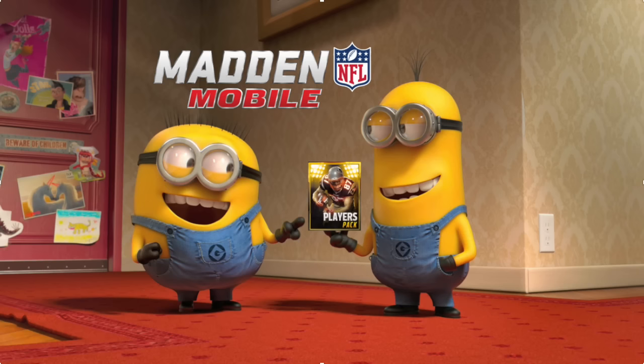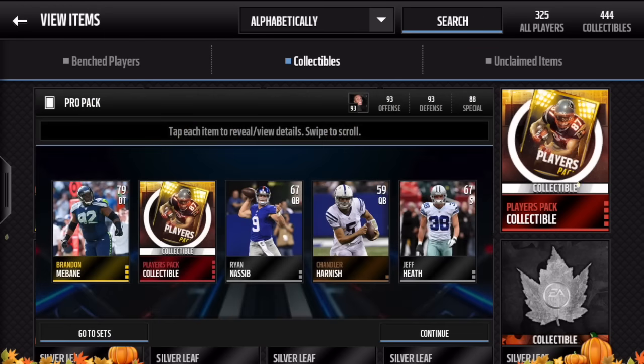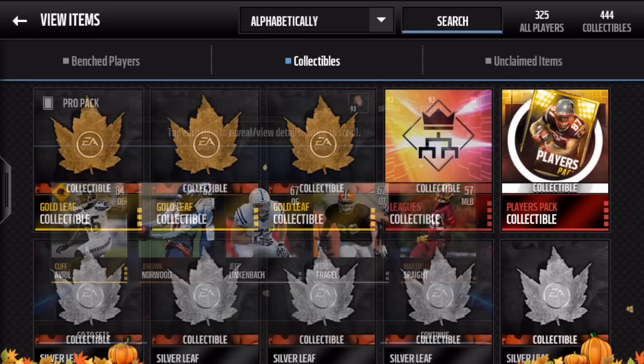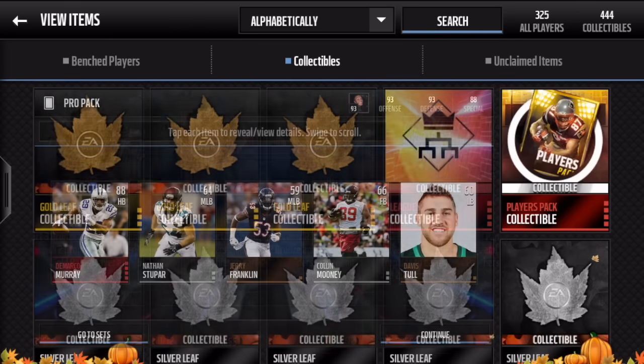Last week I was a little bored at my job and I had a little bit of free time — granted it was on my lunch break — and I decided to rip maybe about 60-75k worth of packs. When I did, I pulled a players pack collectible, then in my next pack I pulled a Cliff Averill, and then in my next pack — which was insane — I pulled a DeMarco Murray.